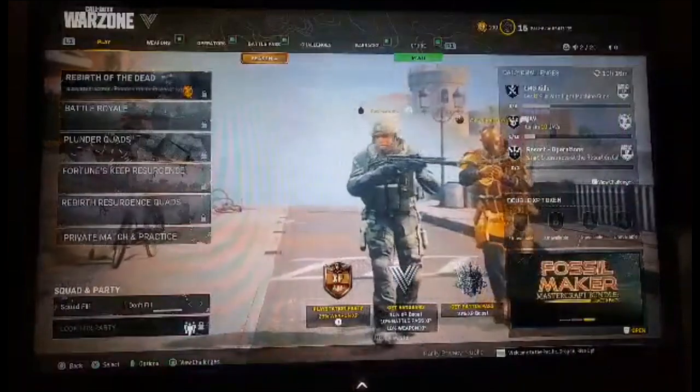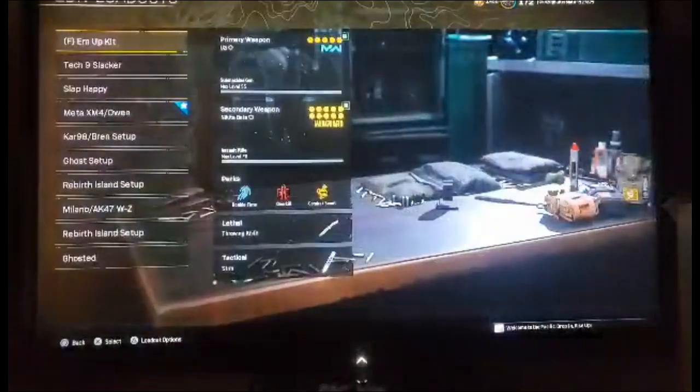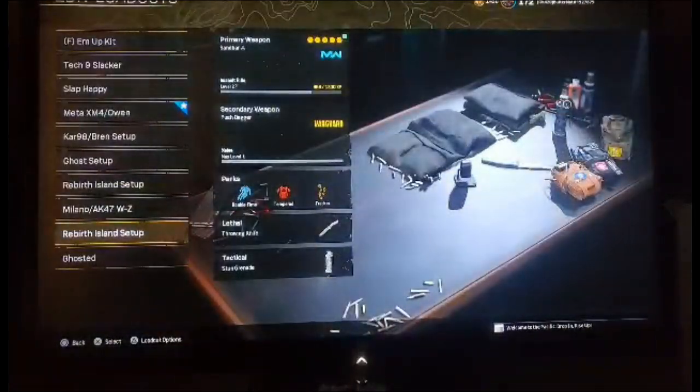Once you get to this point, you just use your second controller and change your loadout and remove the false prospector camo from the stab dagger.